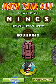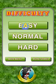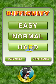When you first start the game, this is the menu you'll see. Click the start button and you'll be able to choose the easy levels, normal levels, or hard levels.